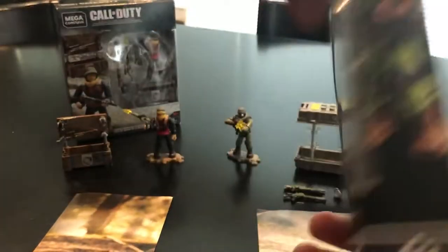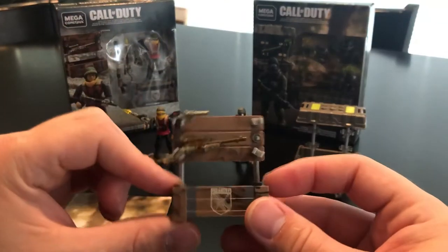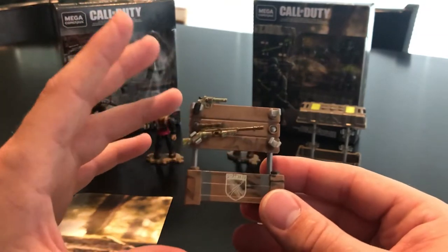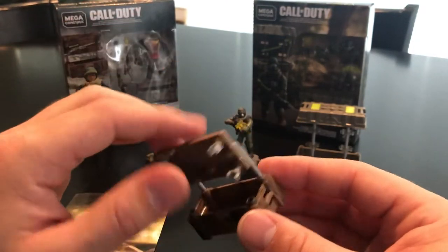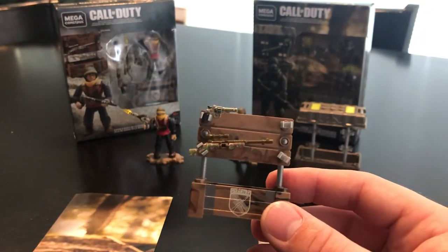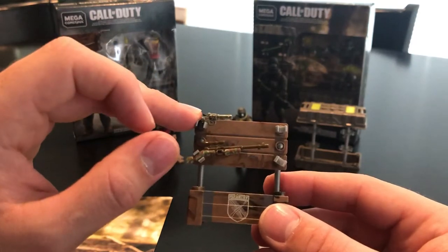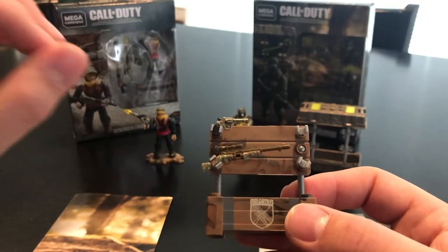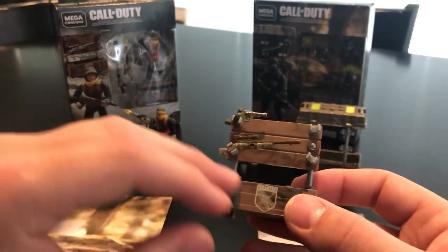Taking a look at the World War II weapons crate itself — it's brown in color and has instructions for the alternative build. We've seen this weapons crate in a few different World War II themed sets before. I have it displayed with the 1903 as well as the revolver. All the firearms in the World War II weapons crate have a nice woodland camo paint job.